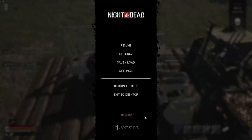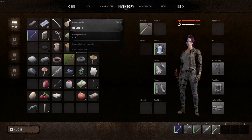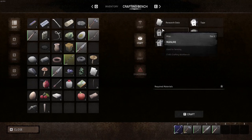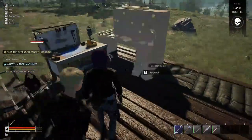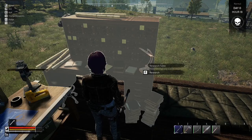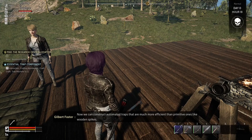I keep doing the same one. Let's take off that and put the pipe back on and craft. Let's see if we've got enough to do that. I needed this right here. And this one needs that book. Now we can construct automated traps that are much more efficient than primitive ones like wooden spikes.